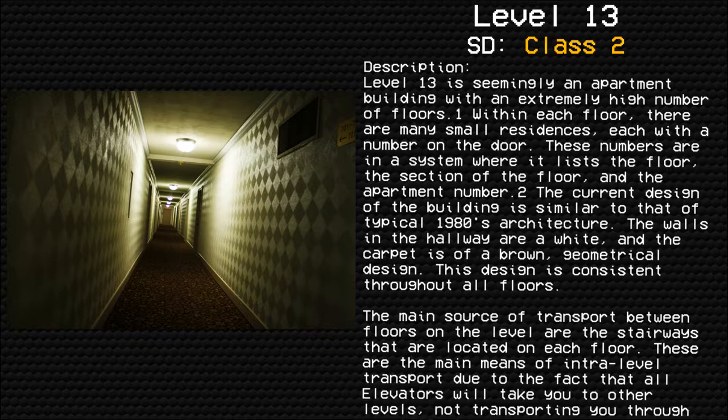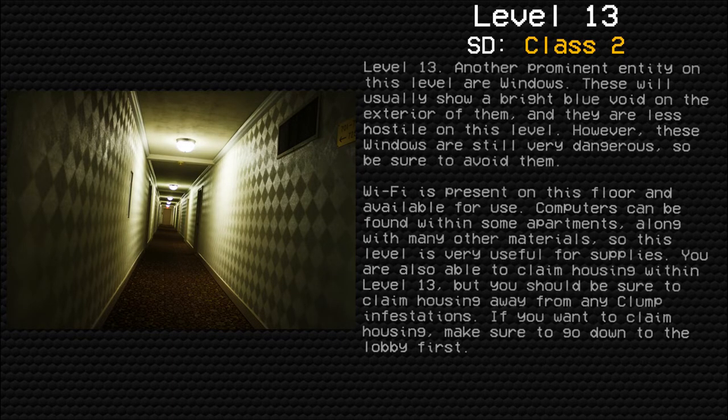The main source of transportation between floors on this level are the stairways that are located on each floor. These are the main means of intra-level transport due to the fact that all elevators will take you to other levels, not transporting you through Level 13.